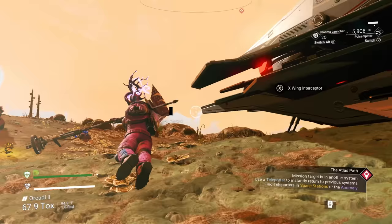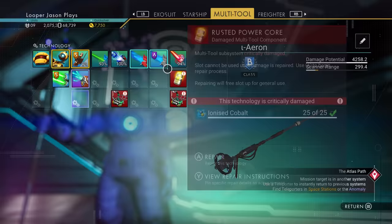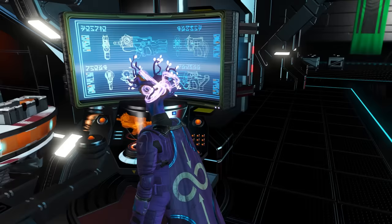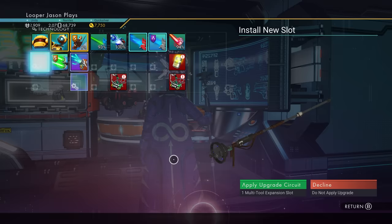The other thing is the staff is upgradable at the multi-tool kiosk. So if you find that really cool staff that you really love — like this is your favorite staff of all time, the coolest looking one — however it's only a B class, kind of broken, doesn't have very many slots on it. You can literally upgrade it just like any other multi-tool over here at the multi-tool upgrade station. You can install a multi-tool expansion slot just like any other multi-tool.